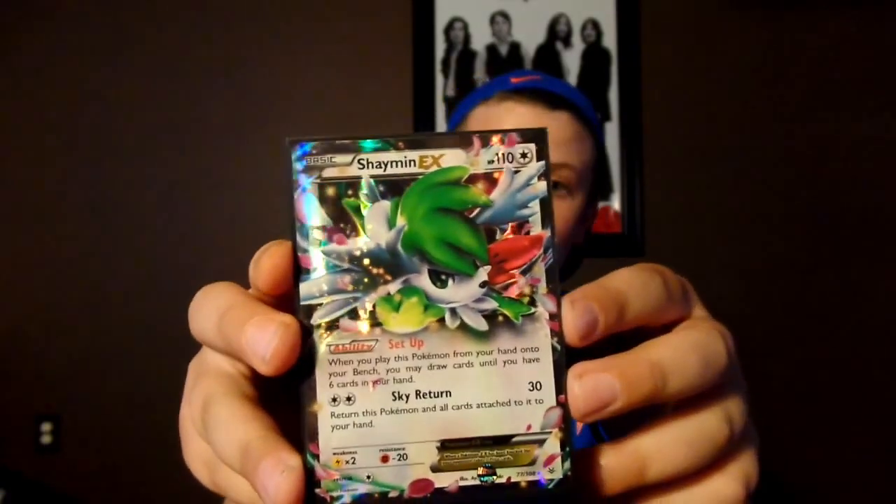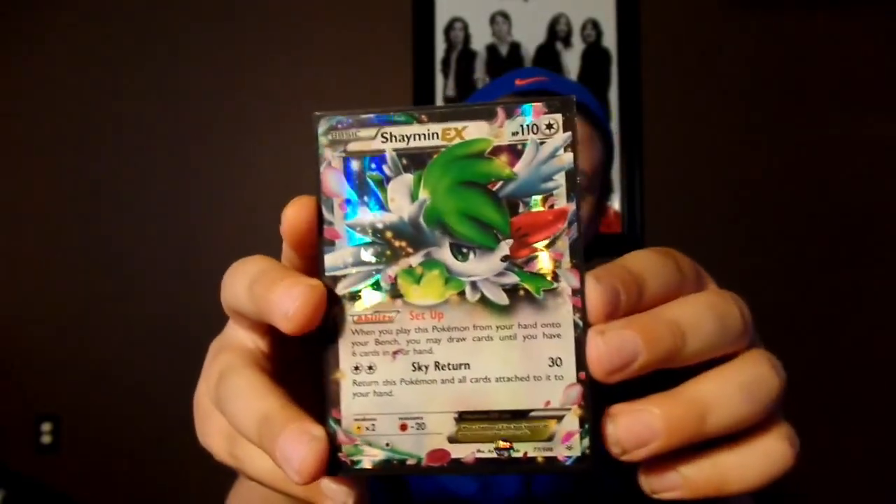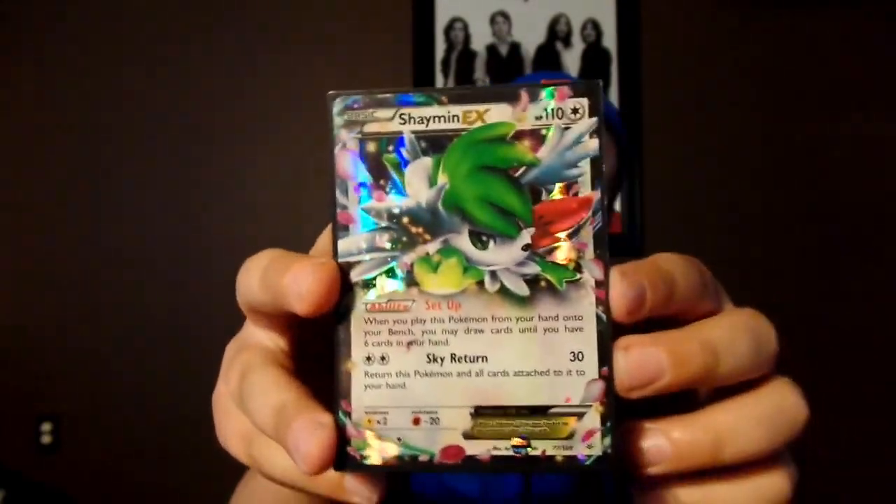Next we have a very expensive card — Shaymin EX. I was very excited when my brother came home with a tin for me to open. I cracked right into it, opened a Roaring Skies pack, and there was a Shaymin EX. I was very happy.